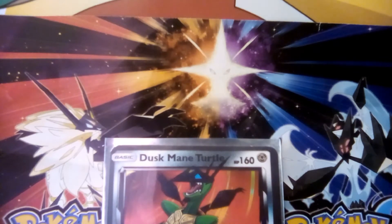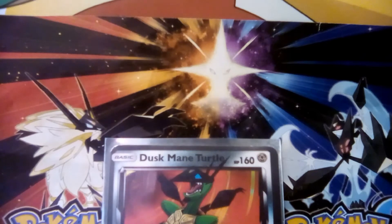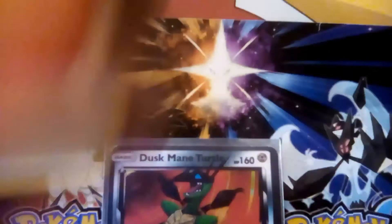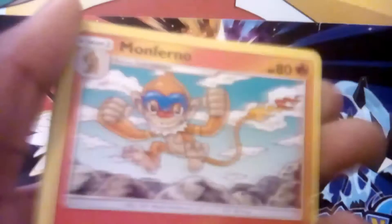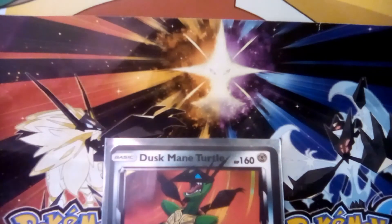I totally forgot to show the code cards. 3, 2, 1, and... bad pull. Now card check: 1, 2, 3, and 4. Fire Energy, Passimian, Venipede, Chimchar, Croagunk, Murkrow, Monferno, Eevee, Cherrim, and Lickitung. You already got Lickitung! Now for the cool cards of the Duskmane pack — my favorite Pokemon.